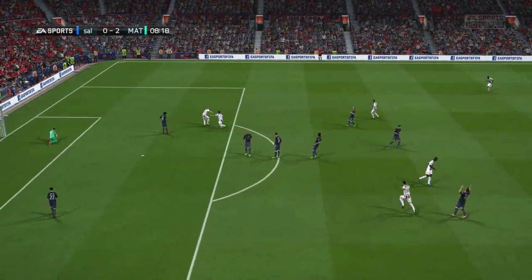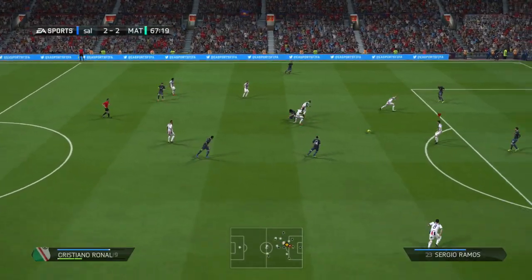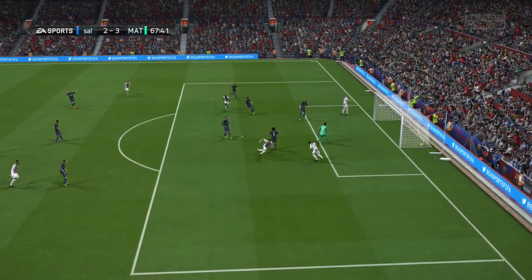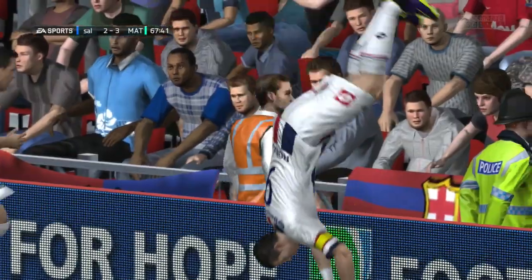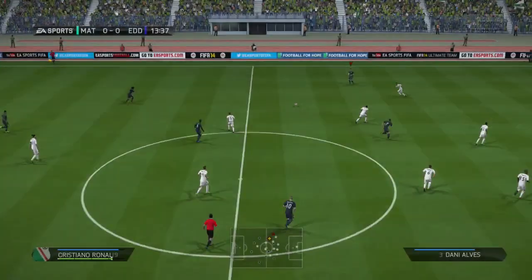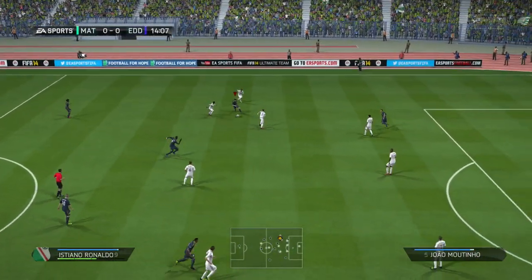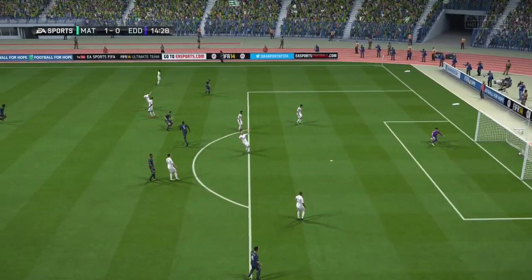A lovely volley there by Benzema from the assist from Cristiano Ronaldo. His passing is really good — a lot of people don't realize how good he is at passing, especially the scoop turns. He is unbelievably good at scoop turning the ball on FIFA 14 Ultimate Team, especially when he gets into the opposing half. This guy tears things up, and with his five-star skill moves you're going to see so many awesome skill moves. I got a few good skill goals on this video.